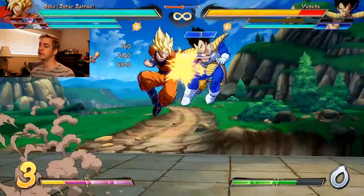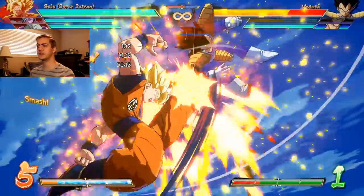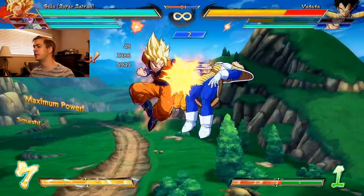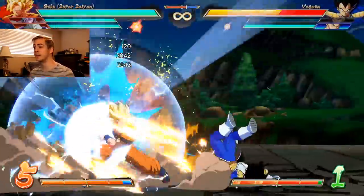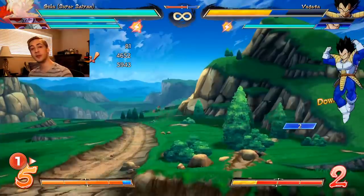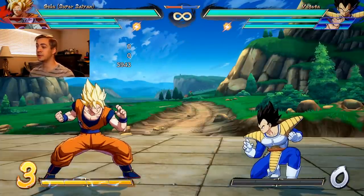Have you ever hit GT Goku Assist and just thought, man, I don't like fighting this character at all. I wish there was a way to just kill him right now — just get this character off the screen. Well, with happy birthday combos, you totally can. And you can build a ton of meter while doing it and do a lot of damage to their point character as well. Anyway, that's the pitch. That's what this video is about.